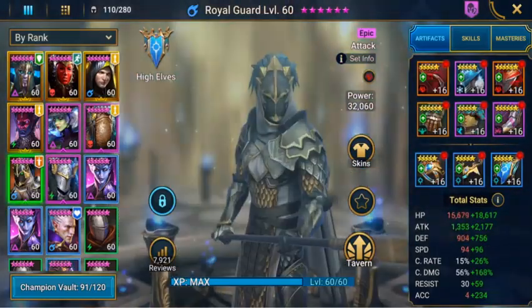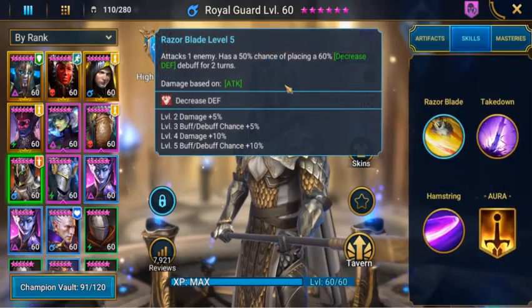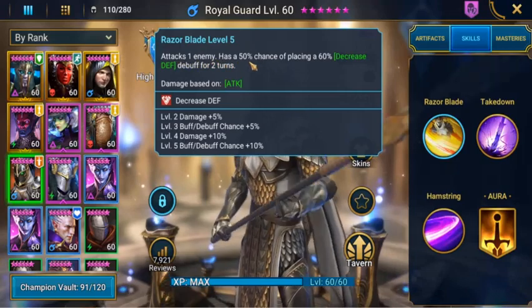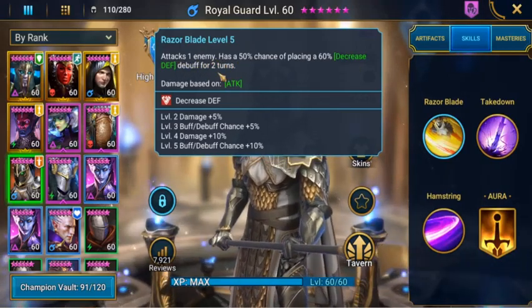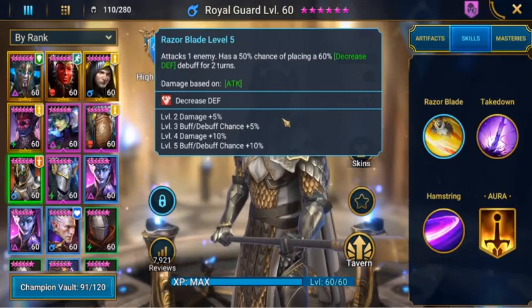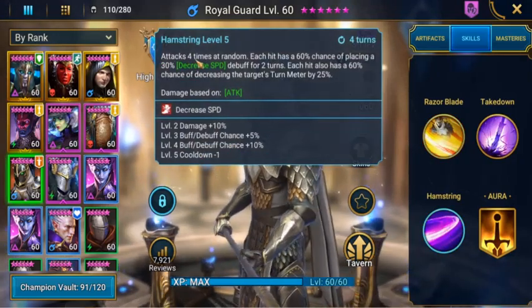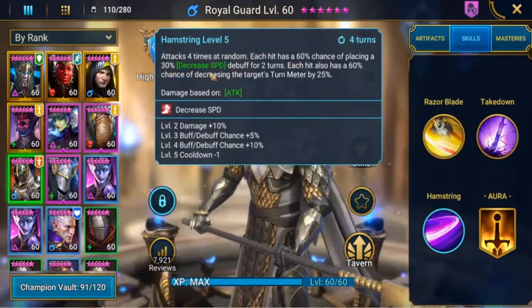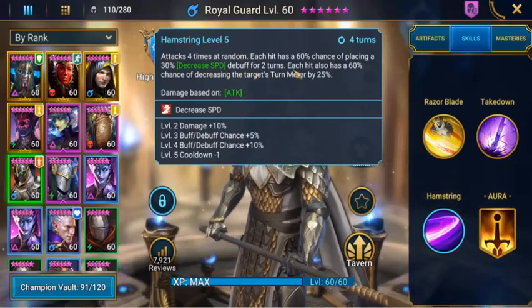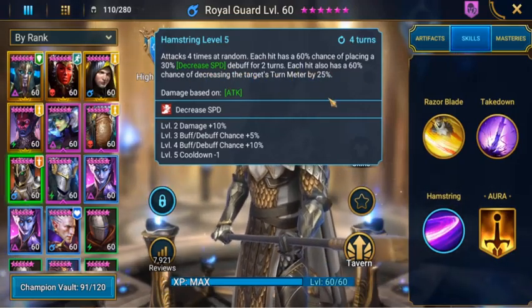Then we have Royal Guard. He's going to be another nuker in the team. He attacks 1 enemy and has a 50% chance of placing a 60% decreased defense debuff for 2 turns. I've got him booked out. His Hamstring attacks 4 times at random; each hit has a 60% chance of placing a 30% decreased speed debuff for 2 turns, and each hit also has a 60% chance of decreasing the target's turn meter by 25%.